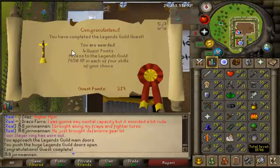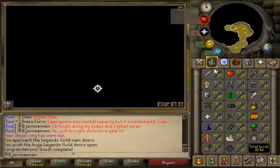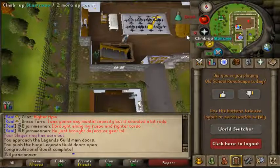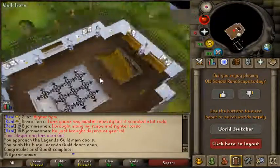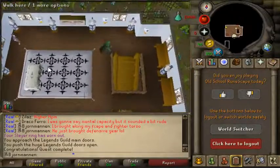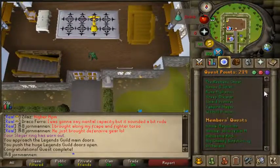We can do the elite clue scroll step now. I don't even know what the Legends Guild really offers me - what's down here? I didn't really like this quest very much. The quest wasn't too bad but it got kind of tedious going back and forth to the Kharazi Jungle over and over again. It's probably one of those quests where if I'd just followed the quest guide on the wiki instead of a slayer music guide I probably would have got it done a little bit quicker. But yeah, quest done - looking pretty okay on the quest points. I should probably work faster towards the quest cape now.